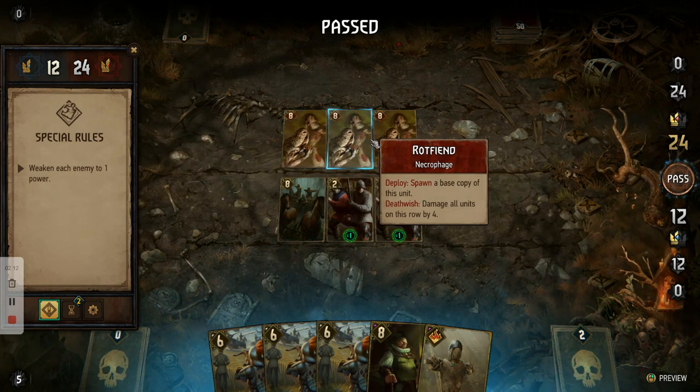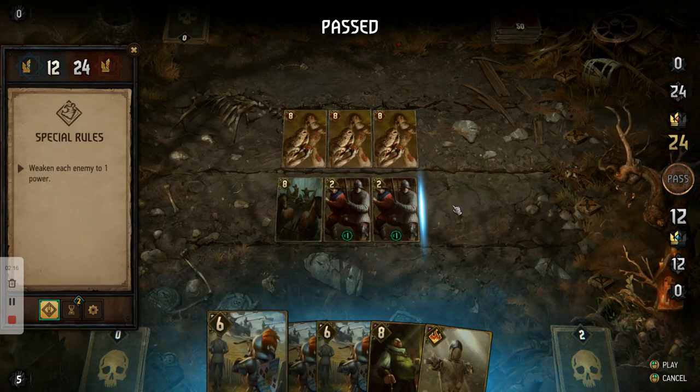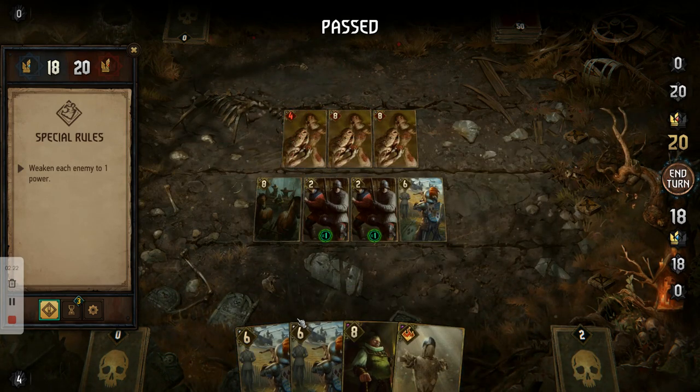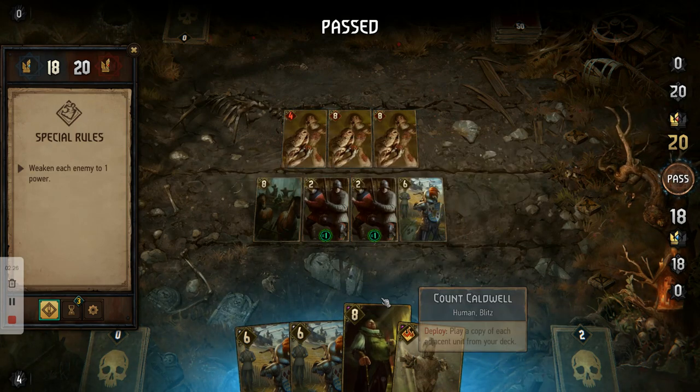What we want to do is get everyone down to one. We're going to release the first arbalest and use it to damage the first rot fiend, then end our turn — so the first one will be down to four.